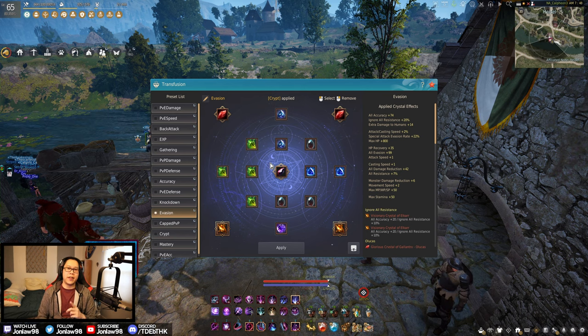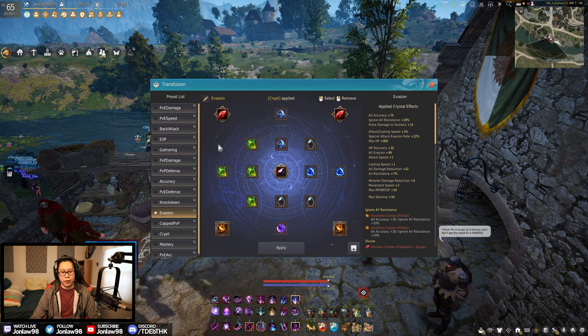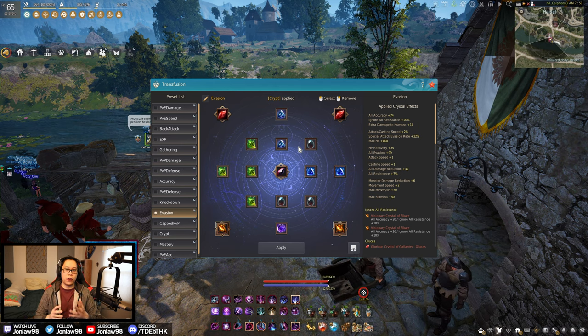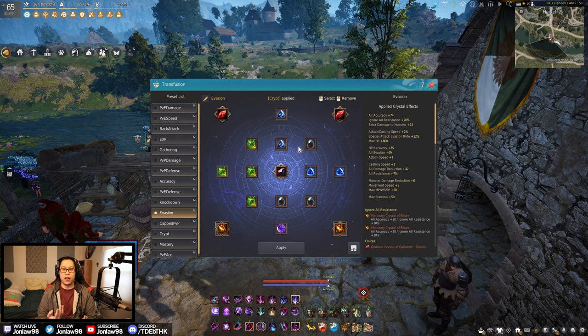Plus they added those new rings in the recent patch that are straight-up evasion without offensive stats, so I think this is a solid setup for people building tankier. Admittedly this is more of an end-game setup — you shouldn't be building evasion as a beginner or intermediate player. This is for when you fully transition into evasion with the Fallen God armors and the green ones. If you're not there yet, use literally anything else.